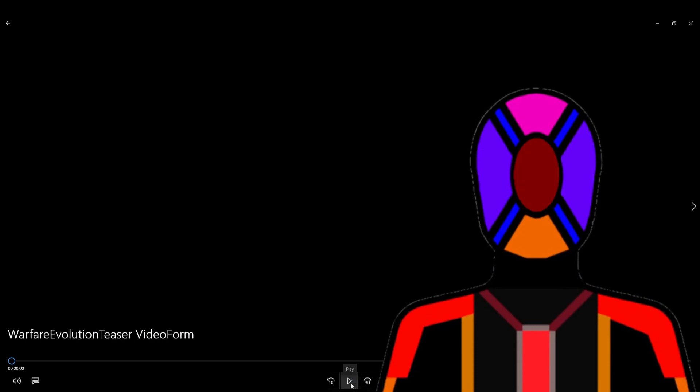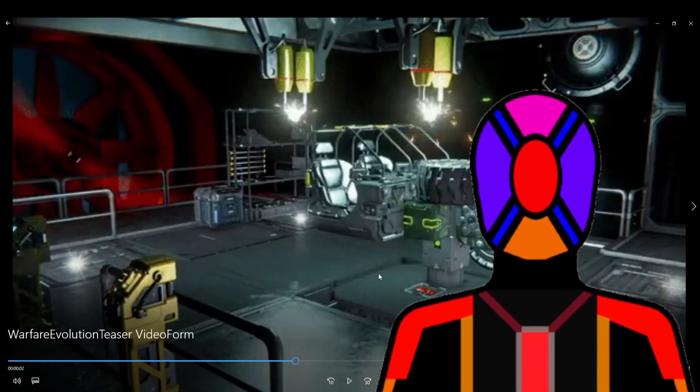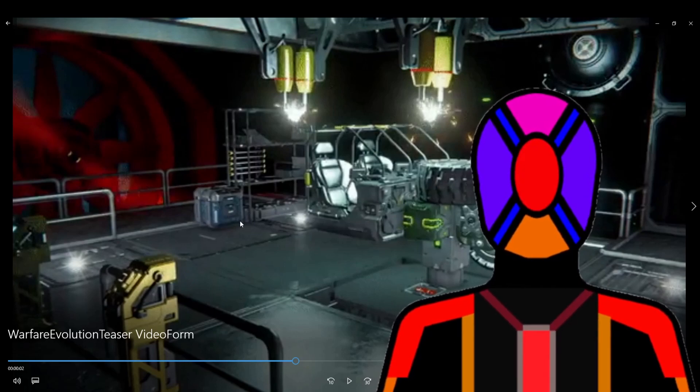Right, here we go. So right off the bat, we've got just a rover being welded here, but interestingly we have the first new block — what looks to be some sort of pillar block with a button on it. Maybe this will be a new kind of button panel or control panel. Then over here we have one of the old containers and the weapon racks from Warfare.